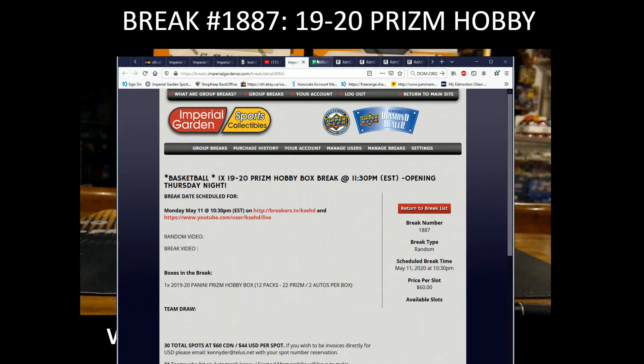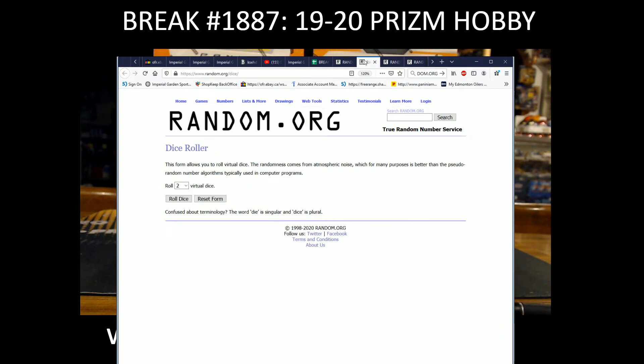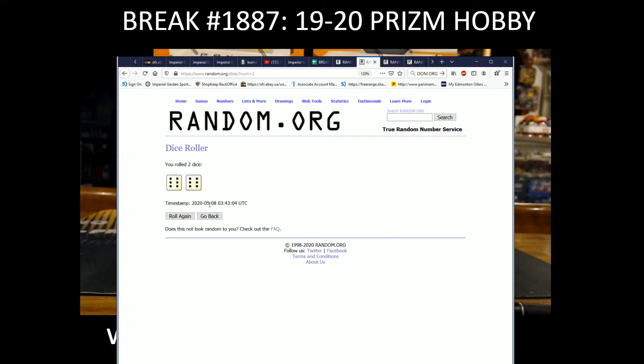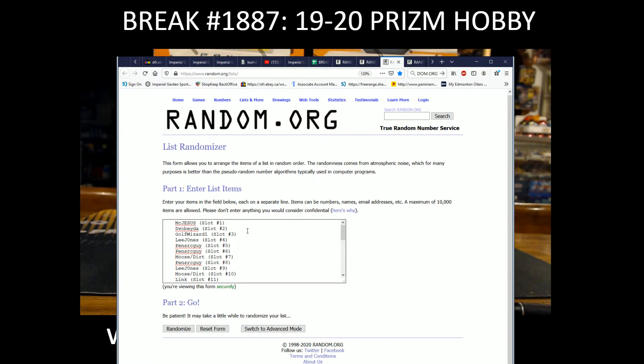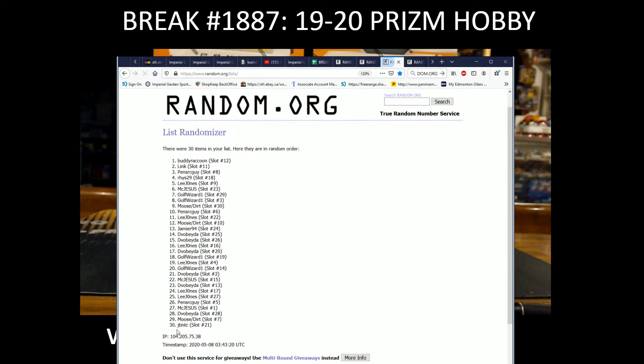Hi everyone, welcome to Imperial Gardens Prism case break 1887, busting it Thursday. We'll do this one after the random. Let's do a dice roller — we're going random 12 times. We'll random the box list 12 times, and these are the names of everybody in the break. Appreciate you guys going 12 times, going the distance on this one.